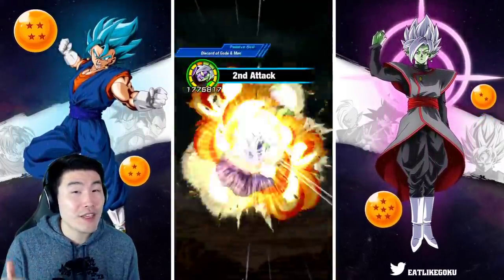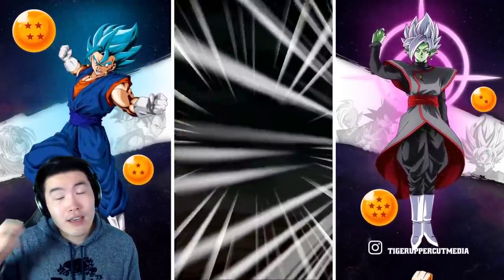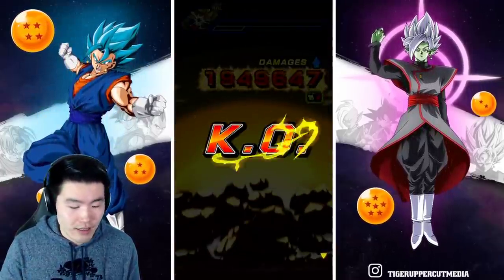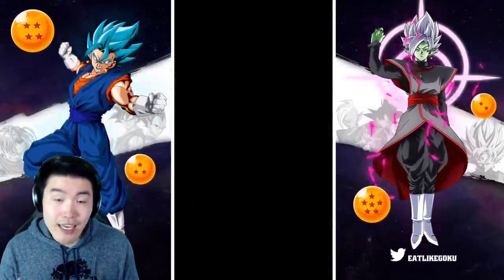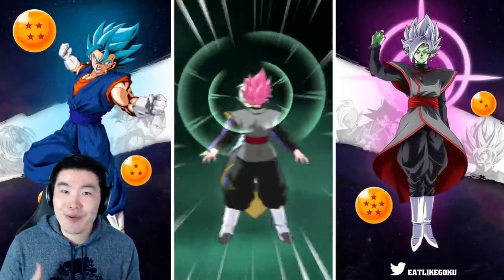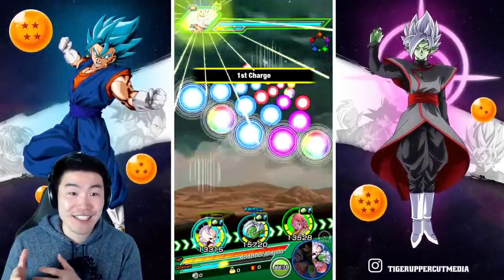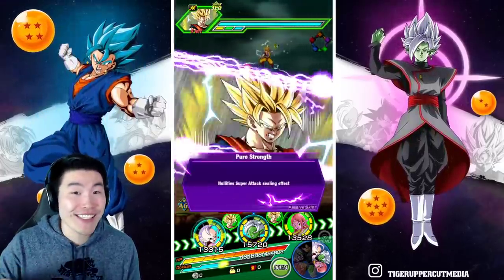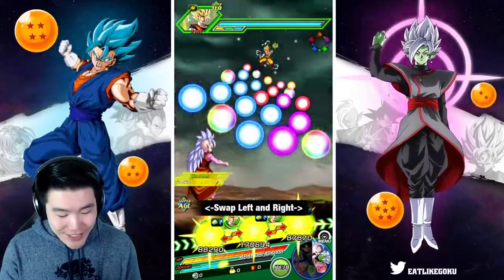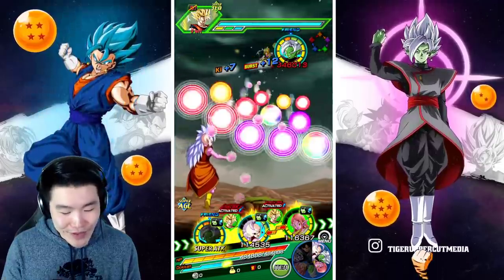And now he gets 50% defense. Okay, so here we go — we got 2.2 mil here with no support. He's getting 50% defense and also giving that to the rest of the rotation. So we still didn't get to see him do any tanking, but I'm assuming he's gonna tank a little bit better. I probably still wouldn't recommend anybody to use him for tanking purposes, because he's not gonna be good for that, I can tell you right now.